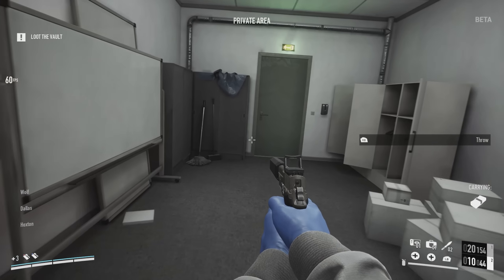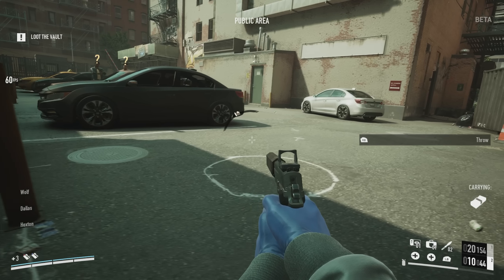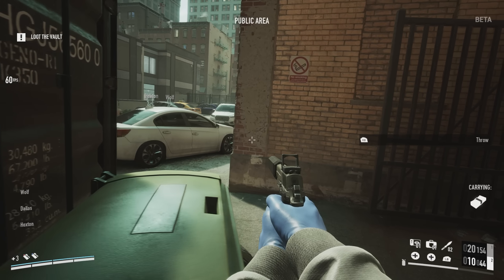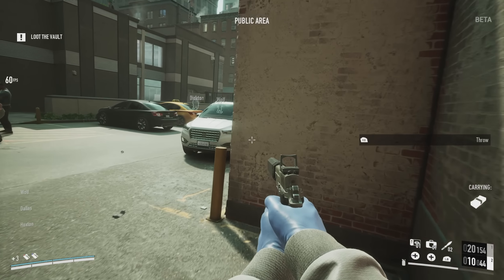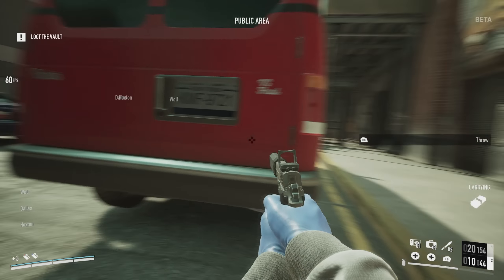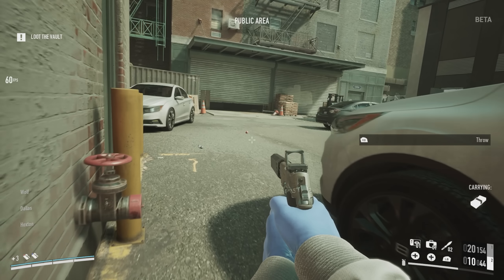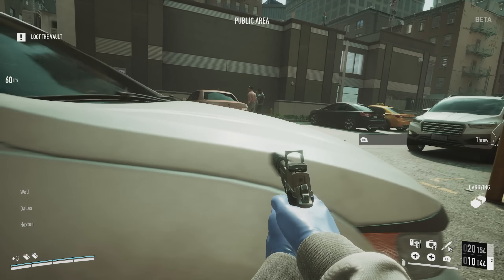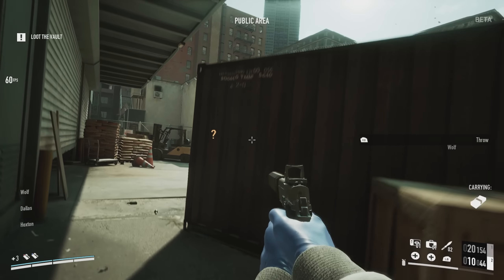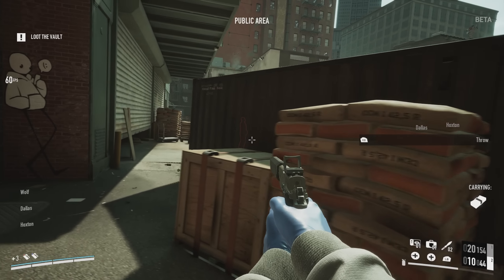There were a couple of civilians in the car park, but all you have to do is go around the edge and you can start dropping bags off. However — and this is something Starbreeze will likely fix — if you bring one of the bags out of the safe deposit box, the doors just don't open. You have to grab one of the bags that's on the table to begin with. Movement speed doesn't really change between wielding and not wielding a bag. Here I'm just waiting for the guard to pass so I can get past and start securing the bags.